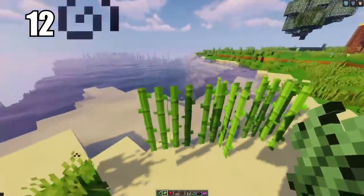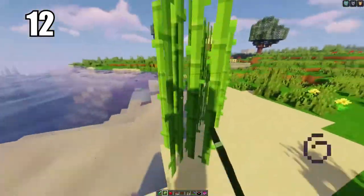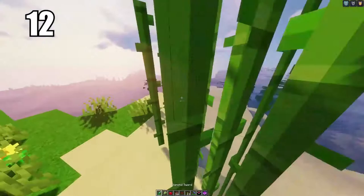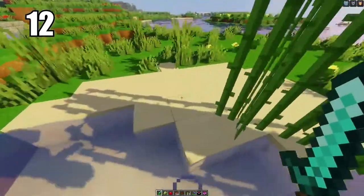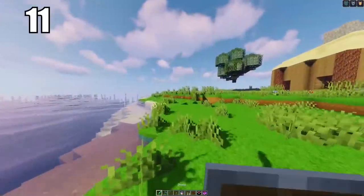Tip number 12: if you're going to grow sugar cane — which I recommend because it's a great resource — grow it on sand, as people claim this is the best and fastest way to grow sugar cane. Sugar is not only an important ingredient in making cakes, but it's also really good for trading with villagers, as that's often what they want. Having a block of sand in contact with water, maybe near your house or farms, is probably the easiest way to go about it.